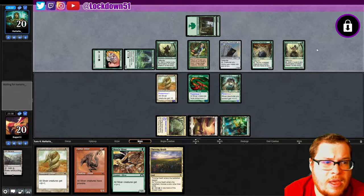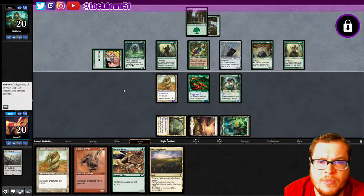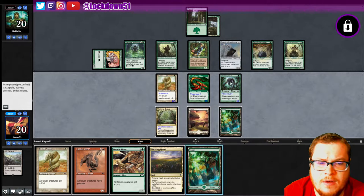And they can just give everything haste and make a ton of mana. We need them to fizzle a little bit. Two cards left in hand for them — all right, cool.